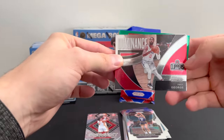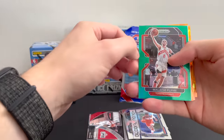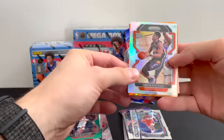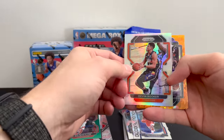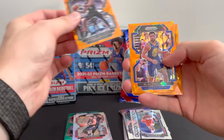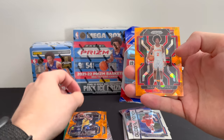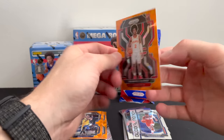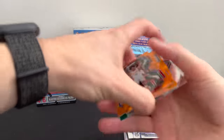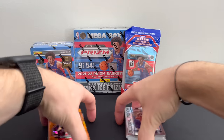Malachi Flynn again. Is that a Devin Booker silver? That's nice — centering is not the best, but still a nice looking card. And a Lonnie Walker, Klay Thompson, Justin Holliday, and a Sharif Cooper. That is nice. So I'm going to go ahead and put these to the side.